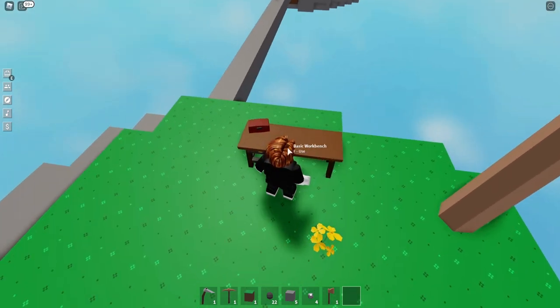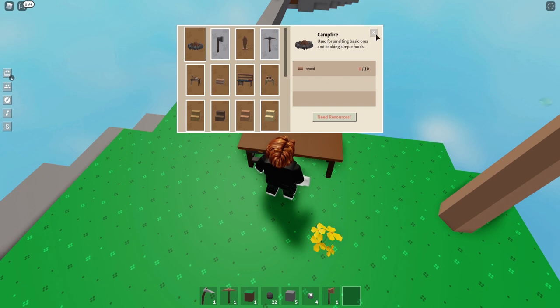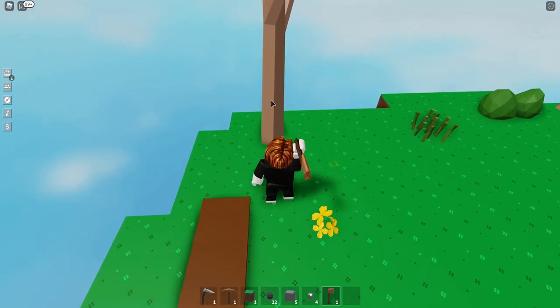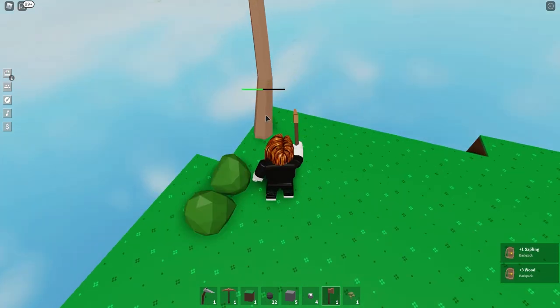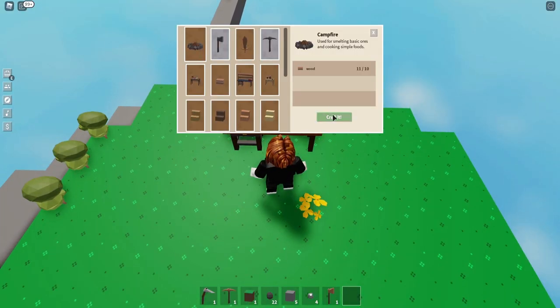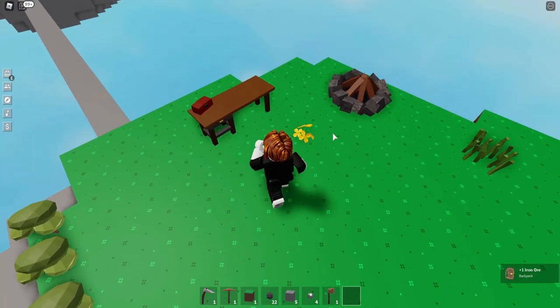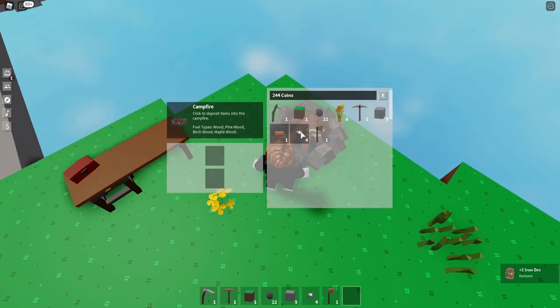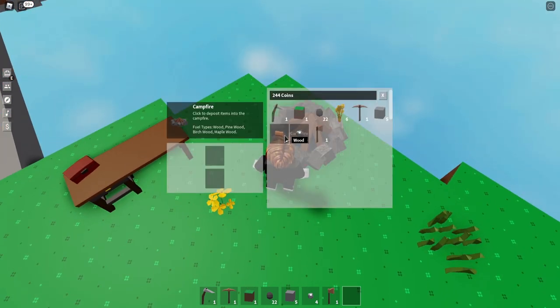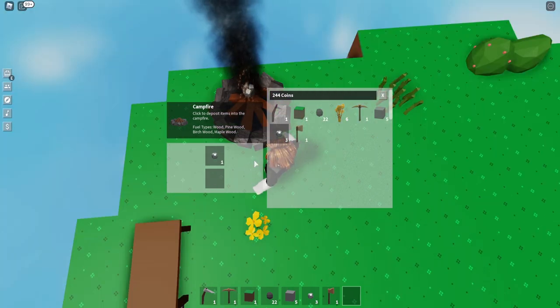Now I want to show you how to craft. In here is your basic workbench. The first thing you're going to want to build is a workbench tier two whenever you can, but you could also build a campfire — it's pretty cheap at only 10 wood. I'm going to go chop down 10 wood and build the campfire so we can start smelting some iron.